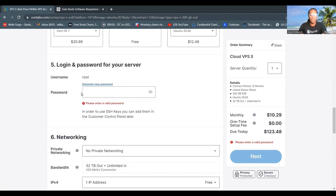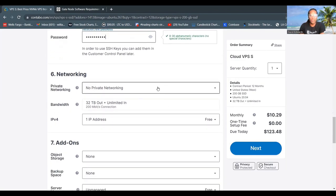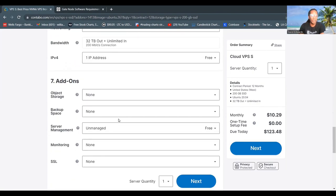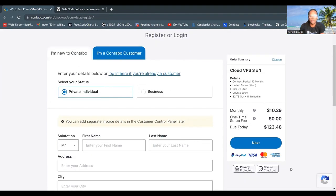Another good feature of Contabo is you're able to set your own password. With Contabo, you can generate your own password for logging into your VPS. By default, your username will be root, but the password is set by you. You don't need any private networking, extra bandwidth, an extra IP address, or any add-ons. You can click Next and move forward with purchasing this VPS.